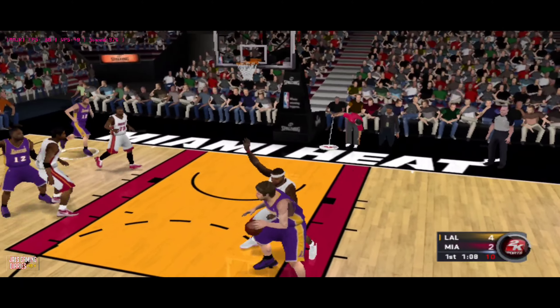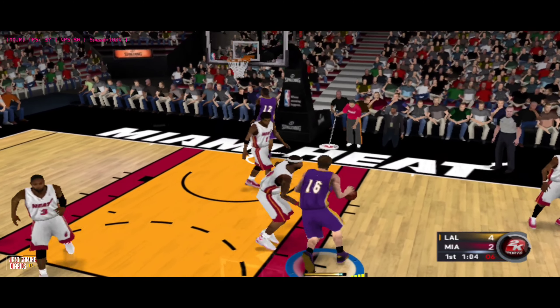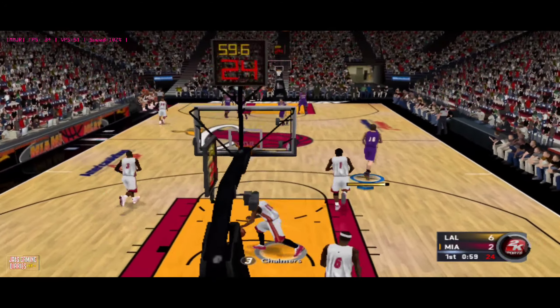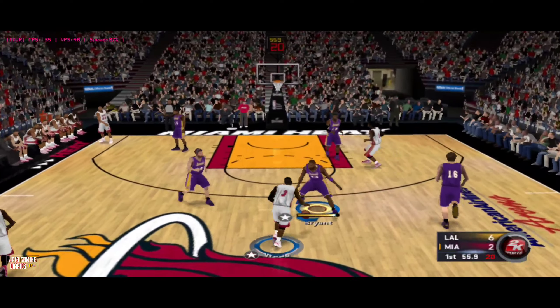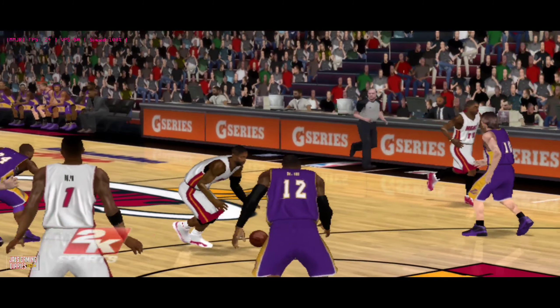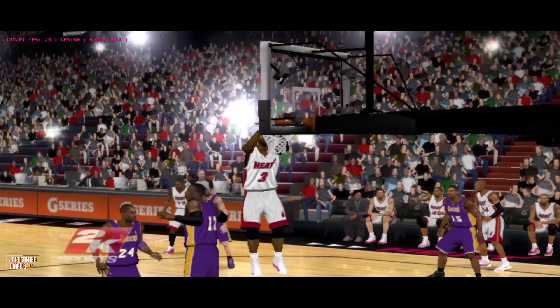Gasol backing down, covered by LeBron, goes up — and Gasol scores. Gasol's got his second basket of the game. Lakers on defense. Here's Wade — flushes it in. A little bit of a statement made there while he hung on the rim. That's one way to make sure the whole building knows exactly what you just did.